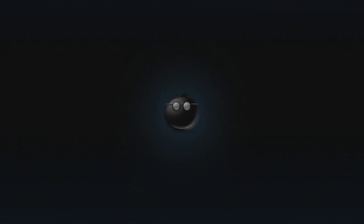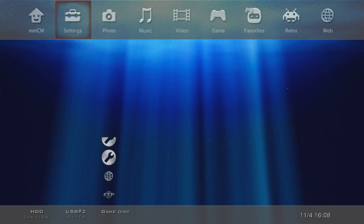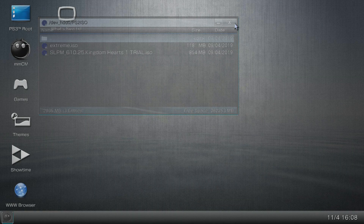After rebooting, launch Multiman. The first time you open it, it may prompt you through some terms of service screens — just go past those. You'll get into a GUI that looks like the PS3 XMB. Once Multiman is loaded, scroll all the way over to the column called MMCM and select the second option: File Manager.